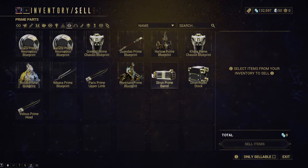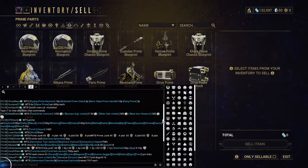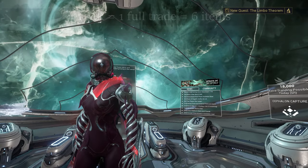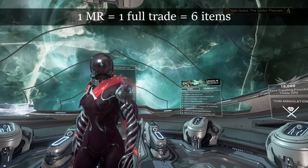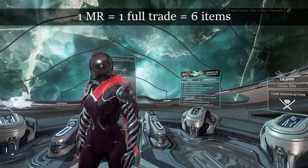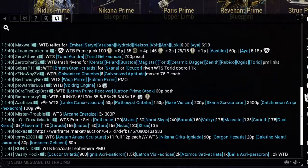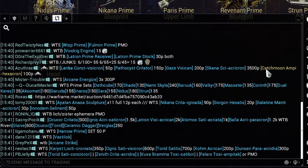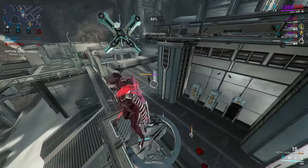Once you gather a lot of stuff, the fastest way to make platinum from it is actually to sell it as prime junk. Just find a reasonable buyer and sell them your duplicates. Like this, you are selling 6 items at once, meaning that even if you are MR4, you will be able to sell 24 items a day, which is pretty good. You will be able to find buyers in the trading chat or even on the Warframe Market website. I am warning you again though, find someone with reasonable prices — you can be the judge of what those are.